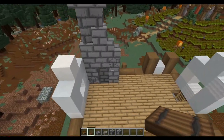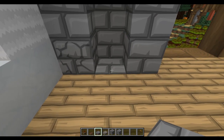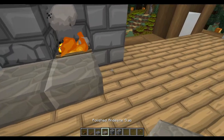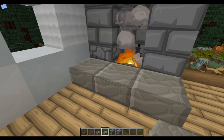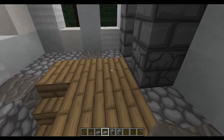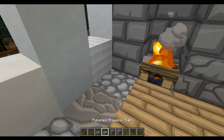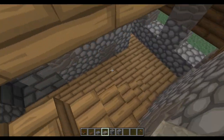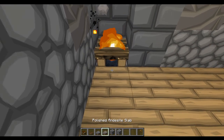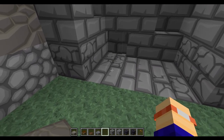Next we're going to add in some stone brick slabs and a campfire with a half of some polished andesite for each of these levels. We'll go down and do that on the next level as well — stone brick in here, put in the fire and then put in the half. Do the same on this level where we've got the stone brick, then put the hearth in place.